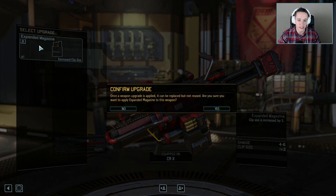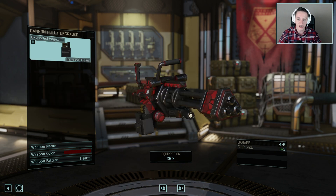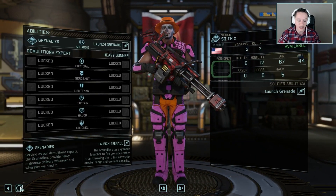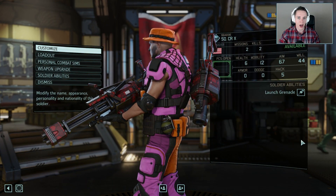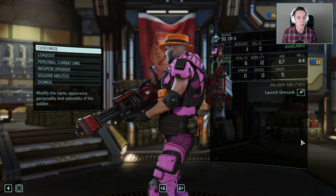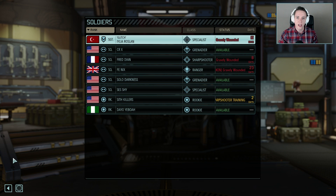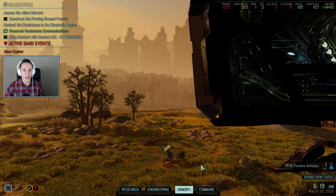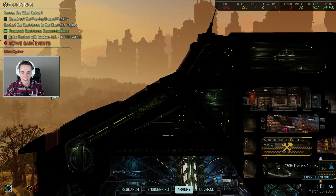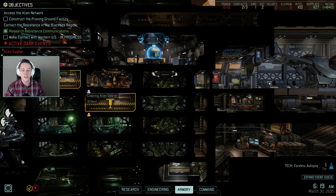If I put the extended magazine upgrade on him, he'll now have four shots before reloading. As you may notice, he has all kinds of different abilities, and he can rank up and become more powerful. In general, I want to try and preserve my strongest soldiers as much as possible, because if I lose them they're gone permanently — and I lose something I may have spent a heck of a lot of time on. The command center we're in right now is movable — this entire ship moves around when we're headed toward different missions. It actually has legs and can take off and be taken somewhere else.